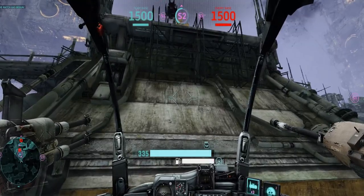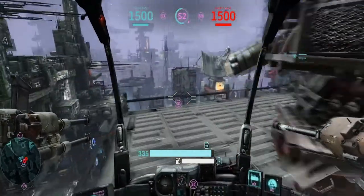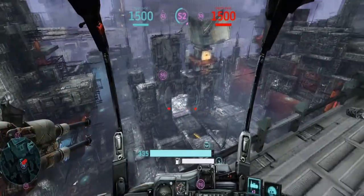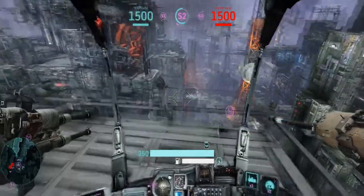You get a great view of both of the other silos. To our left we will see Silo 1, and to our right we will see Silo 3.